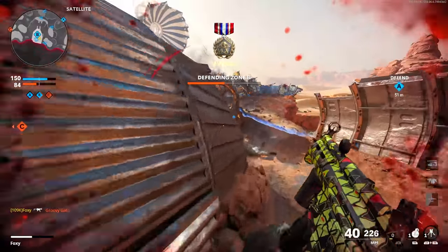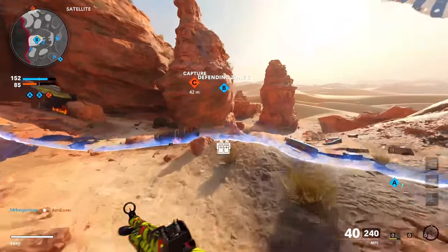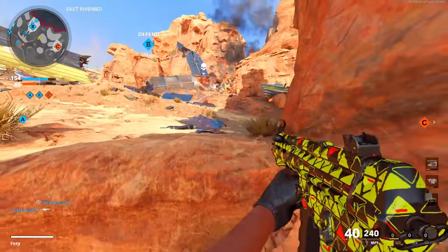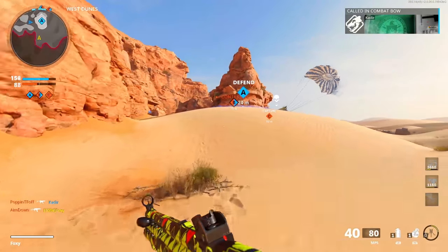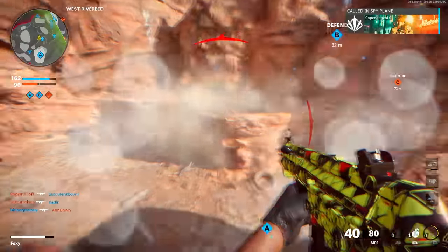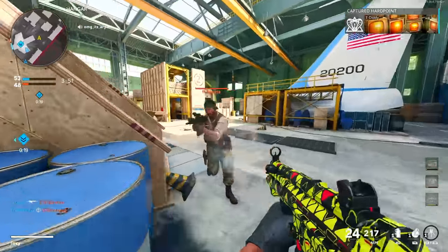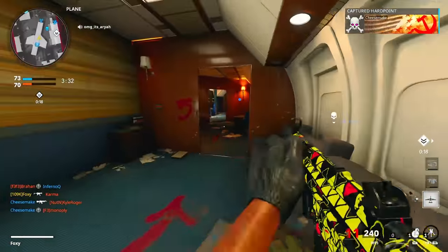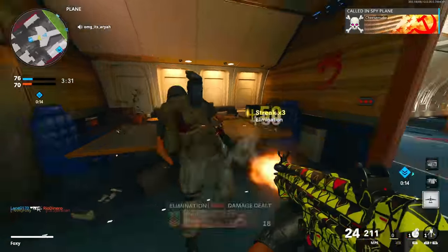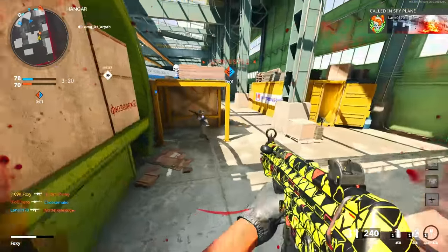That should have been a point blank — I ran right into him and then he jumped backwards. Oh my god, thank god we've gotten a couple this game. You wouldn't think the biggest map in the game is going to give you point blank kills. It's so bad. He was literally right in front of me — it's gotta be like that every single time for it to count as point blank.